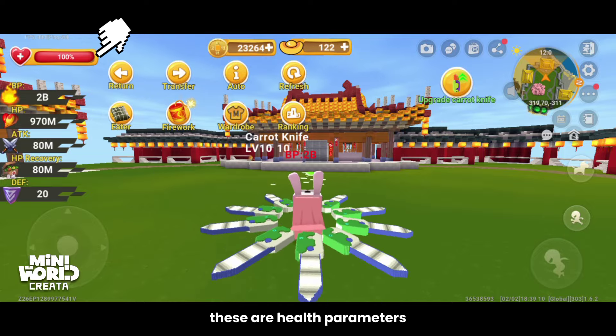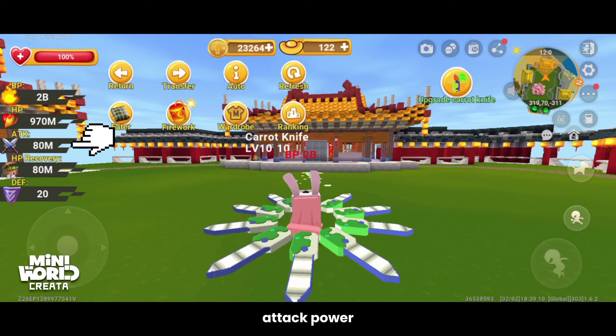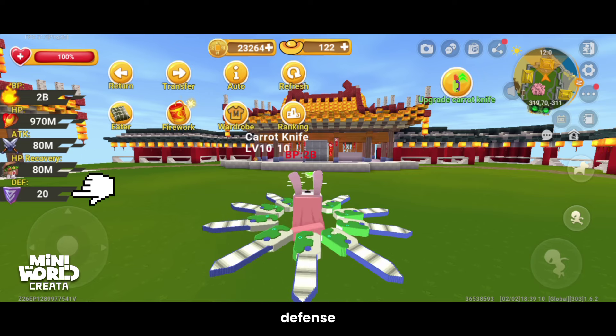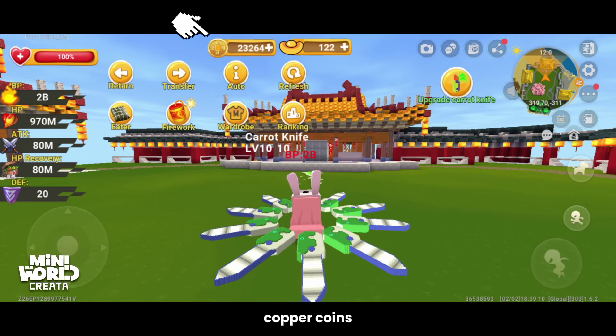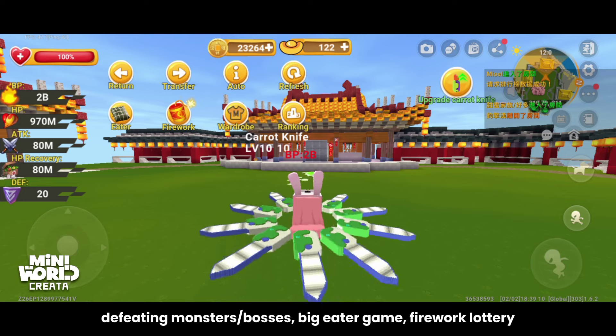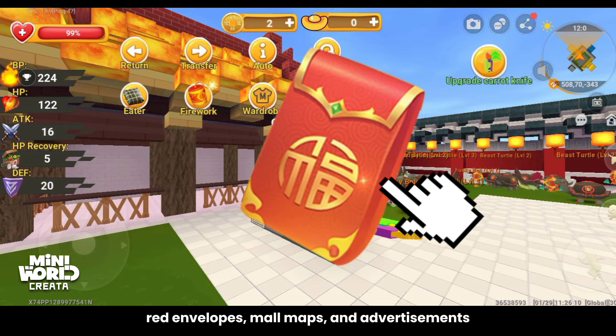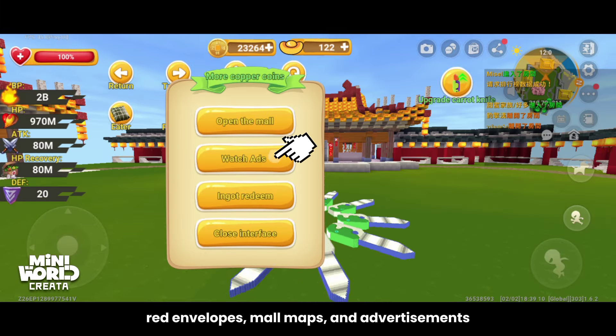These are the health parameters: battle power, total health points, attack power, life recovery, defense, copper coins, and ingots. You can get copper coins and ingots from defeating monsters or bosses, the big eater game, firework lottery, red envelopes, small maps, and advertisements.